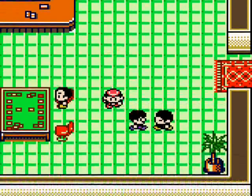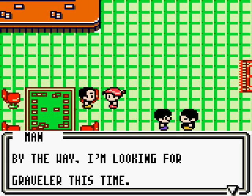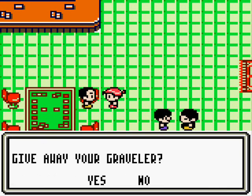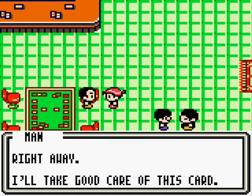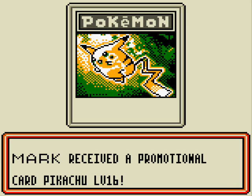But we're not quite done in here yet. We'll want to talk to this guy at the table. Every so often, he's going to request one of five cards in no particular order. He'll want Omastar, Parasect, Weezing, Rapidash, and Graveler. He's looking for a Graveler this time. You want to give him these cards — I know it sounds strange, but you do want to do this. Because if you do, he will give you the other level 16 promotional Pikachu card.